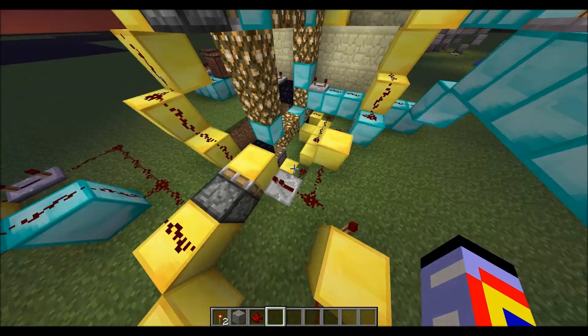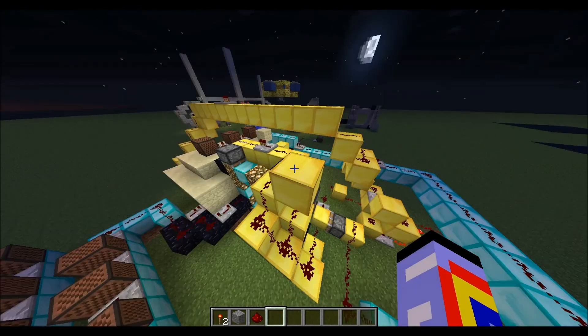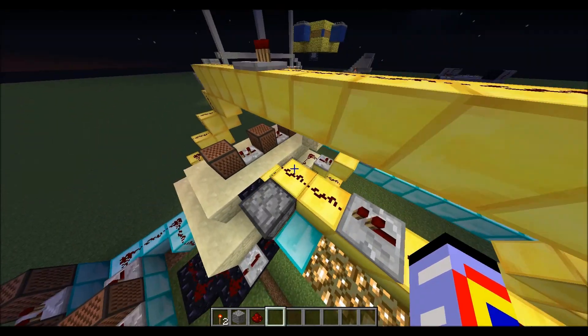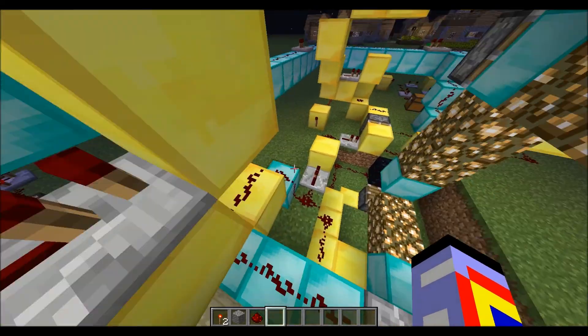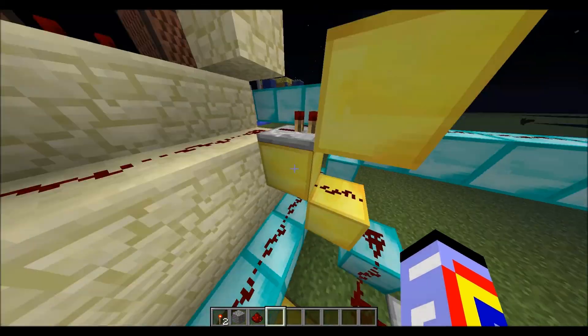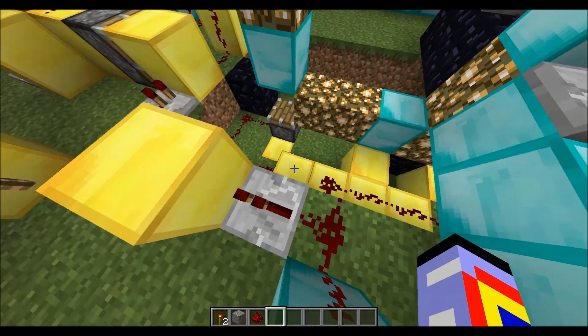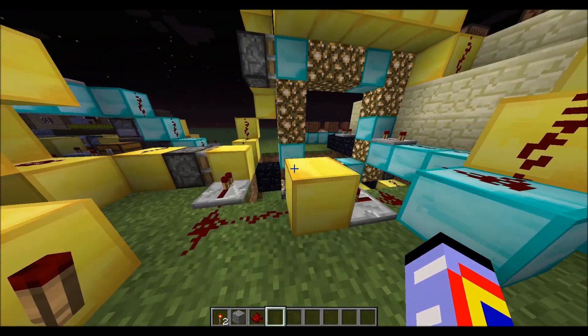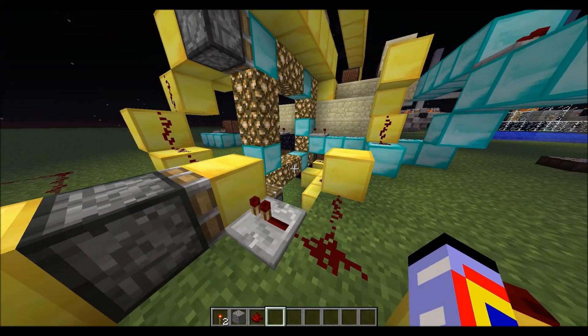Here's this — turning off the pulse. And here, this triggers that, and this is the loop so it'll keep going. Keep in mind there is a one tick repeater in between each piston, so that they don't all go at the same time. This turns it off.